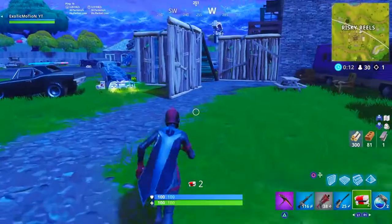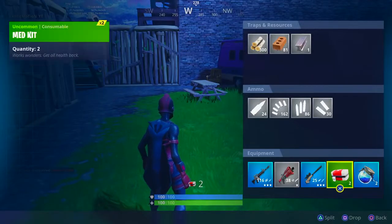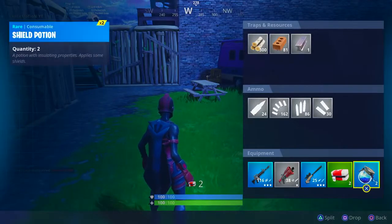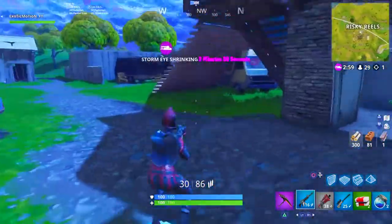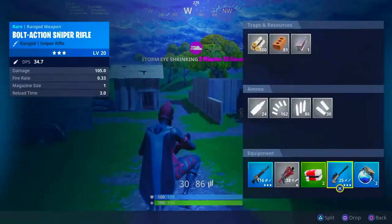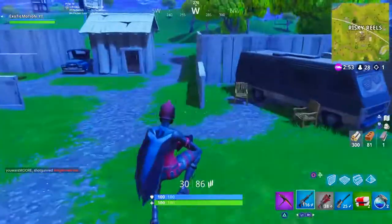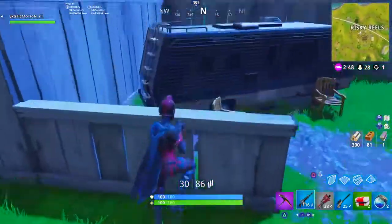Starting off with the first pro tip. As you can see we have a blue AR, a shotgun, a sniper, and two types of heals — a medkit and a shield potion. This is what a lot of people's setups look like. Sometimes they'll have a double shotgun instead, but I didn't find a pump shotgun here, so this is what I'm rocking.